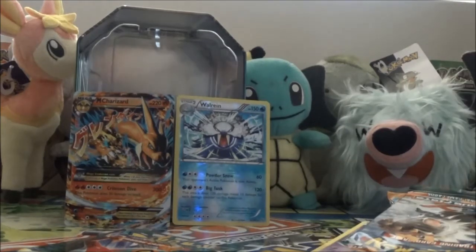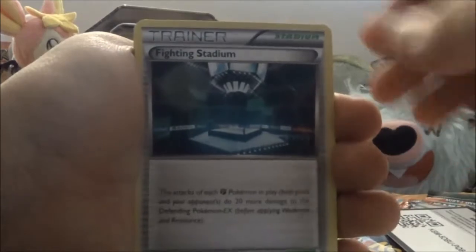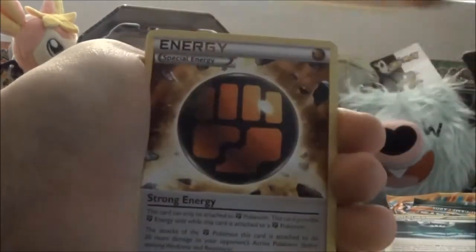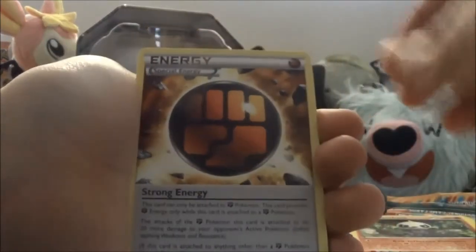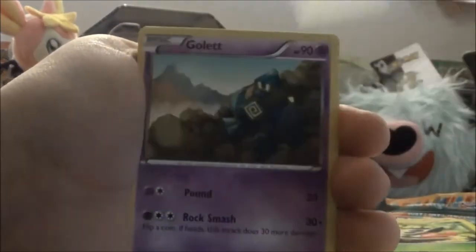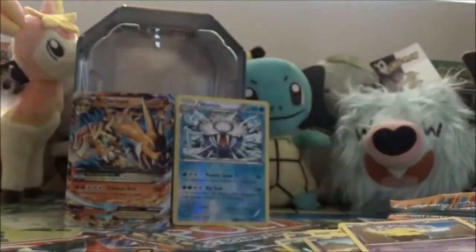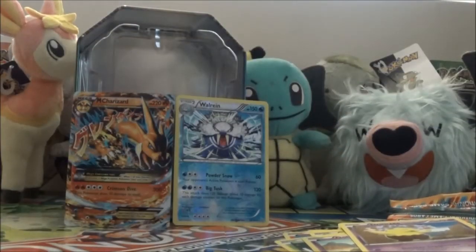Another code card. Next pack — we have a Floating Stadium, Pancham, Strong Energy (interesting, I'll have to read that later), Magmar, Shelmet, Bellsprout, Golett, Drowzee, a Scrafty Reverse, and the rare is a Leafeon. That's pretty awesome — I've never really used Leafeon in the actual games. Need to get on that, I need to start using more Pokemon. Another code card.